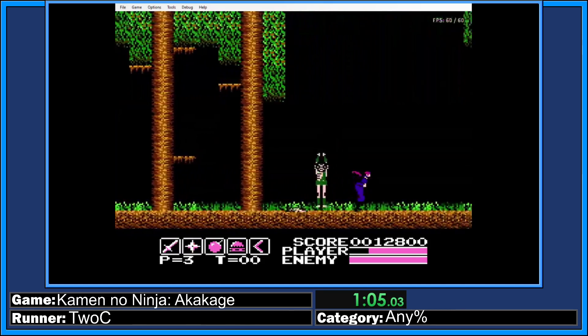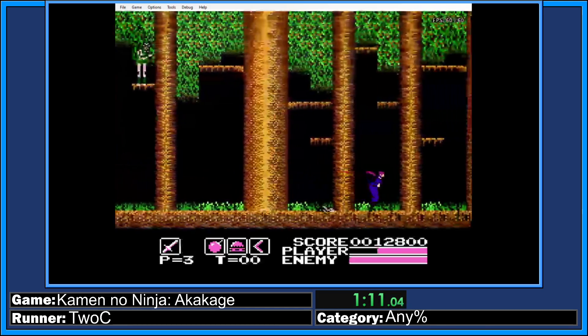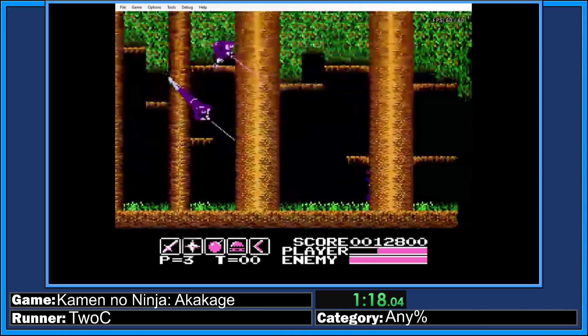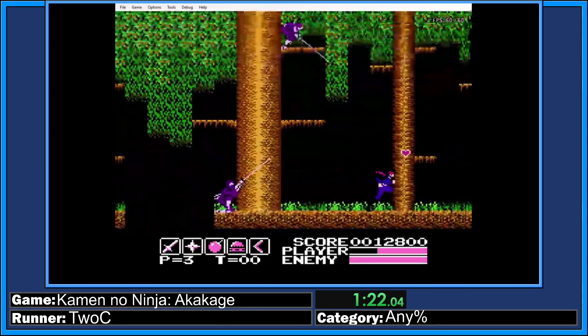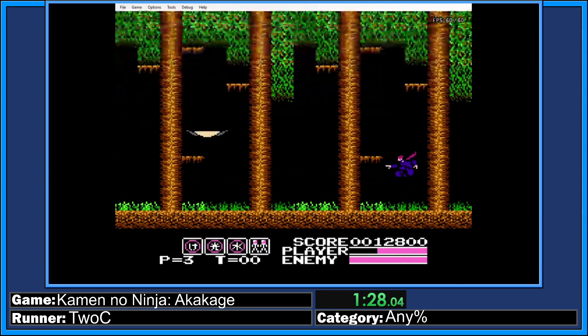There's some cool tech here — when you see these trees you can jump a little and get pushed forward. There are also secret areas where you can get consumables. The next boss, for example, requires a specific rope weapon — which funny enough also appears in the first episode of the anime. That's how you beat this boss right here.